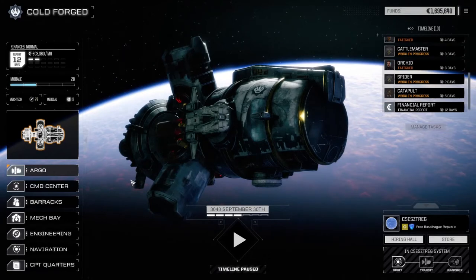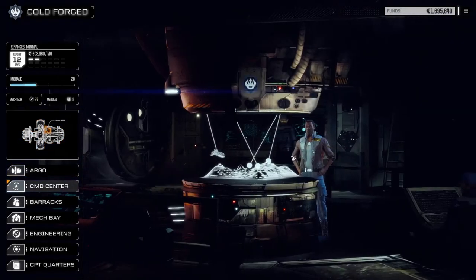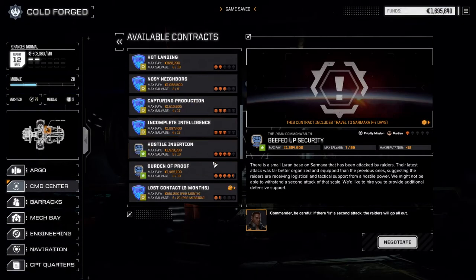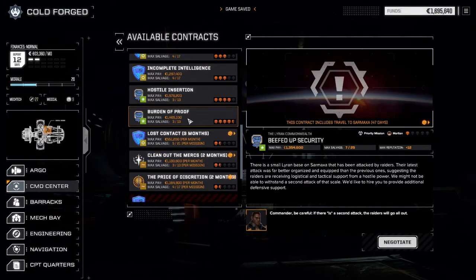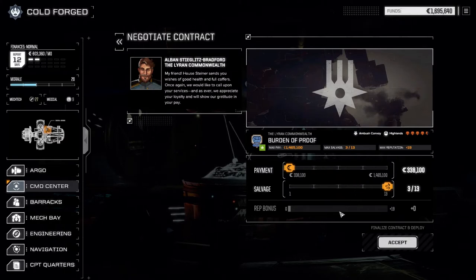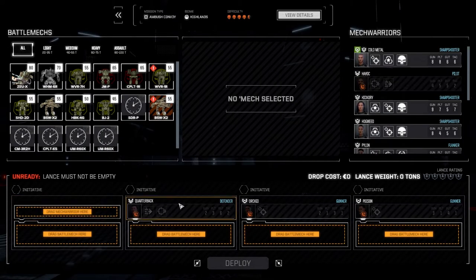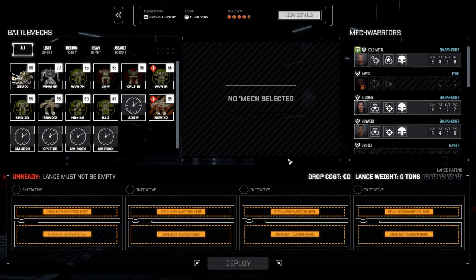Now let's jump into a second mission — that's the great thing about having multiple lances, you don't have to wait. Let's go right into contracts. We're going to take Burden of Proof — ambush convoy at four and a half skulls. They've got illegal activities; intercept the convoy and destroy it, no problem. Since it's four and a half skulls, let's go all out for salvage. Let's bring our main lance in.